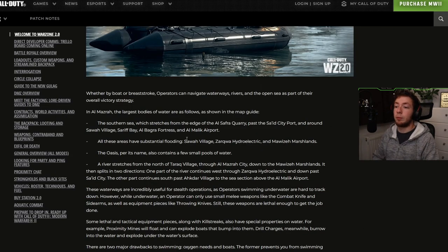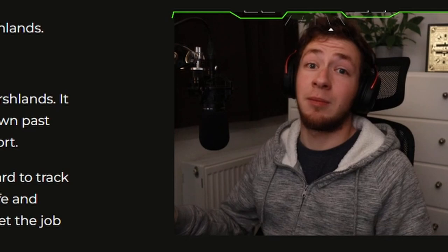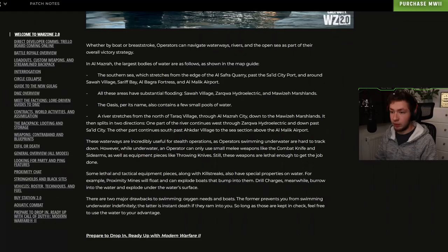Aquatic combat: whether by boat or swimming, operators can navigate waterways, rivers, and the open sea. These waterways are incredibly useful for stealth operations, as operators swimming underwater are hard to track. While underwater, an operator can only use small melee weapons like the combat knife and sidearms, as well as equipment like throwing knives. Some lethal and tactical equipment pieces and killstreaks also have special properties on water — proximity mines will float and explode boats that bump into them, while drill charges burrow into the water and explode on the surface. The two major drawbacks to swimming are oxygen needs and boats, which are instant death if they ram into you.